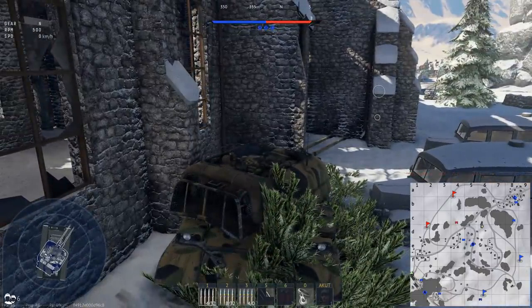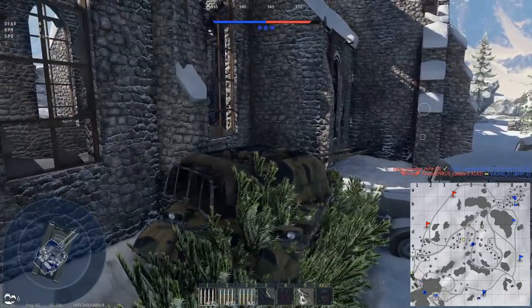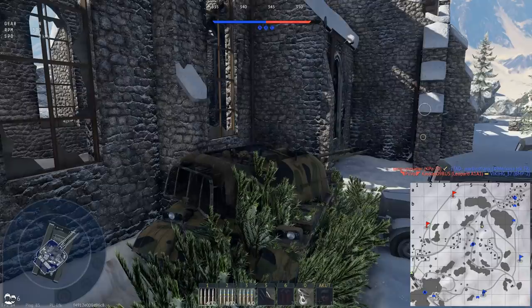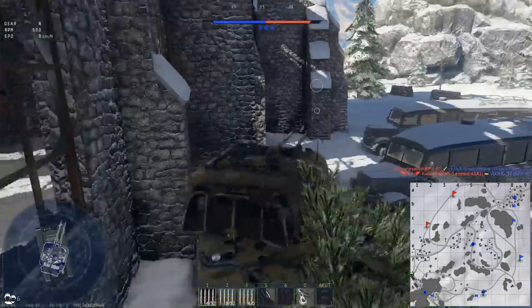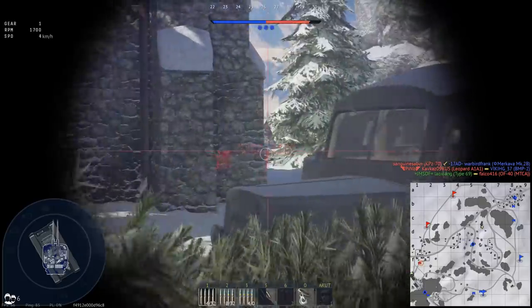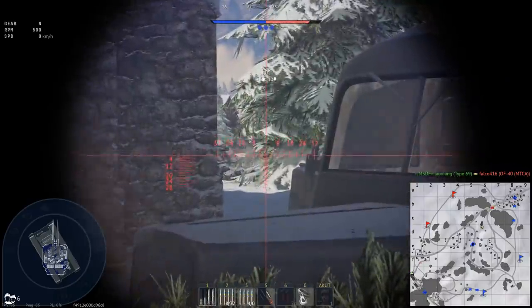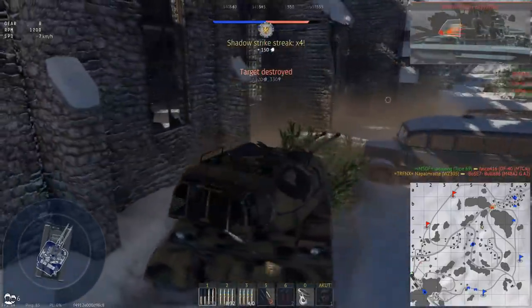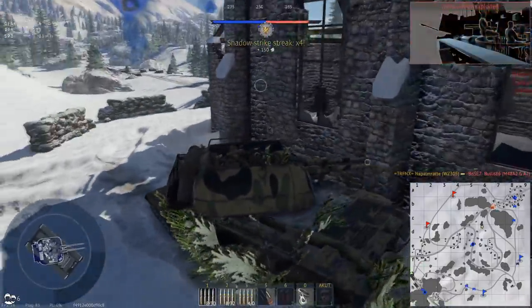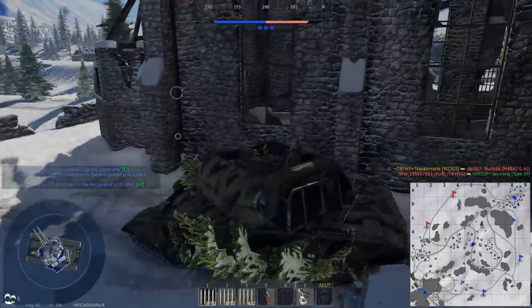We're simply waiting, and as you can see on the minimap we have all three objectives. I am in the vicinity to support C a little bit and to protect B. There we can see an enemy tank — straight through the back of the turret, beautiful. M48A2G — no problem for us.